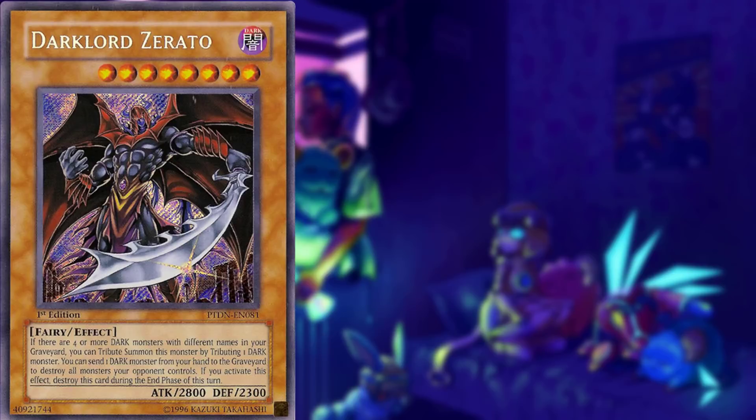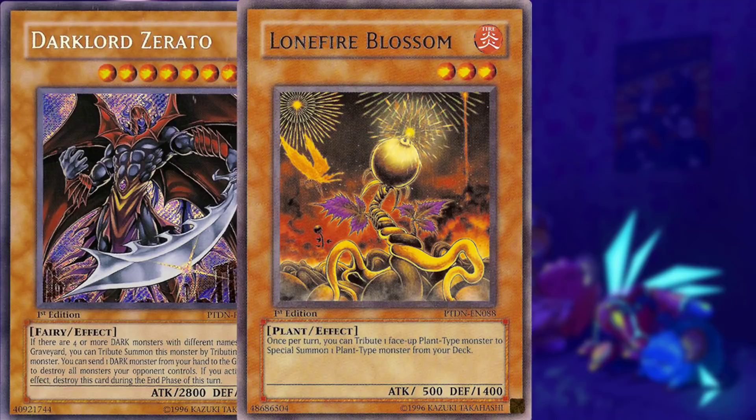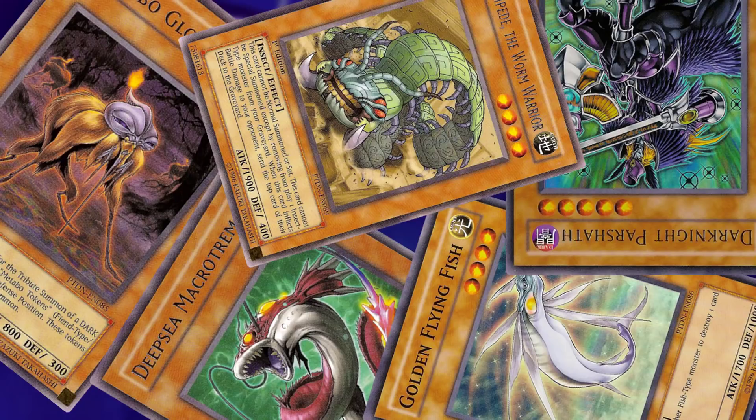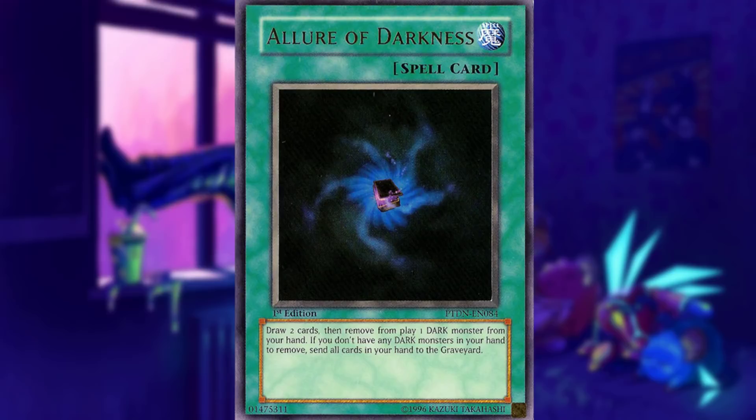There's Dark Lord Zerato which was played in DAD Return decks, Lonefire Blossom which is an insane support card for Plant decks and still holds up even today, and Prime Material Dragon which saw quite a bit of competitive play in Disaster Dragon decks between 2010 and 2011. And Allure of Darkness was in the set by the way - still an insane card to this day. It made literally every single Dark deck at the time even more broken. It made Return from the Different Dimension even stronger, and it was limited for a long time. Draw 2, banish a Dark - absolutely insane. Who were they thinking?